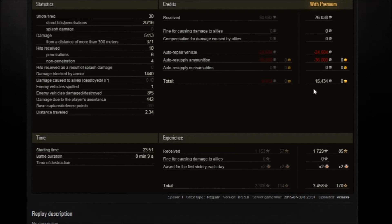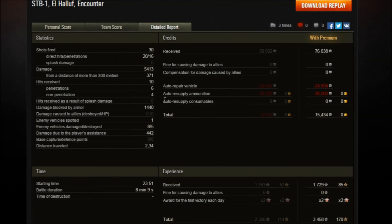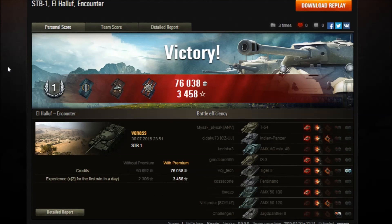In the detailed stats, he made 15,000 credits with a premium account. Without a premium account he would have lost 9,000 credits, mainly due to the shots fired — he basically fired most of his APCR rounds, firing 30 shots total. Once again, 5,413 damage — pretty nice game. Thanks Vanaz for uploading this to the World of Tanks Replays website, and I'll catch you next time.